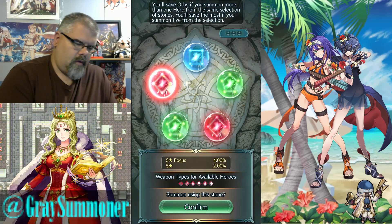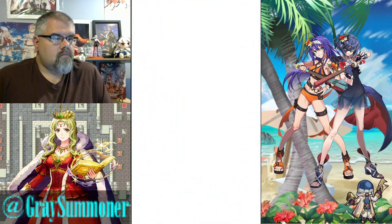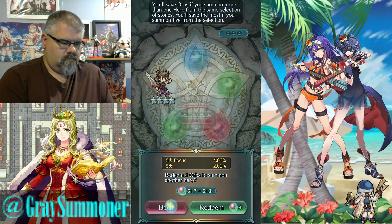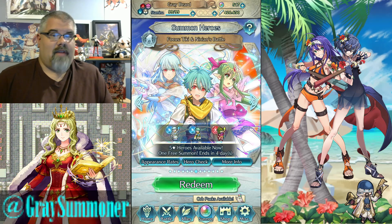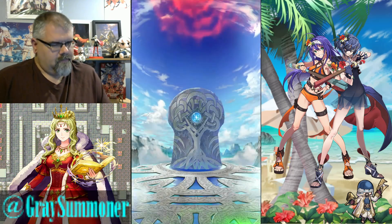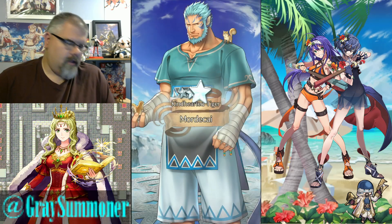Got red. Go in on the left here, see what we get. Nope, that ain't that time. Free pull is certainly not bad. Of these, I have not plus tened my Ninian yet, so if I get blue I'm definitely going for it regardless of whether or not I get Nils. Got a blue, that's going in. Ninian, come on. It's a Mordecai.